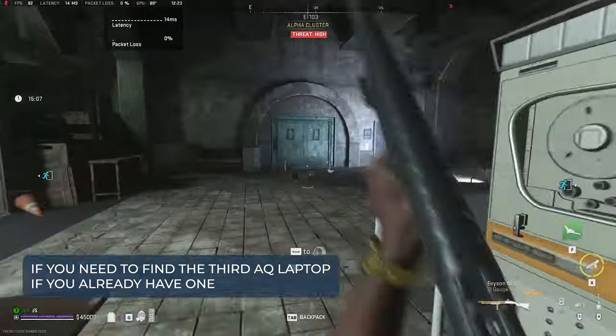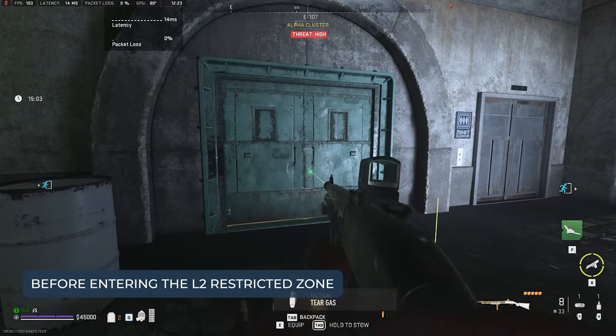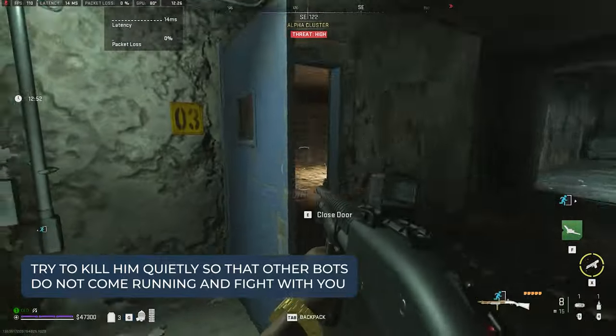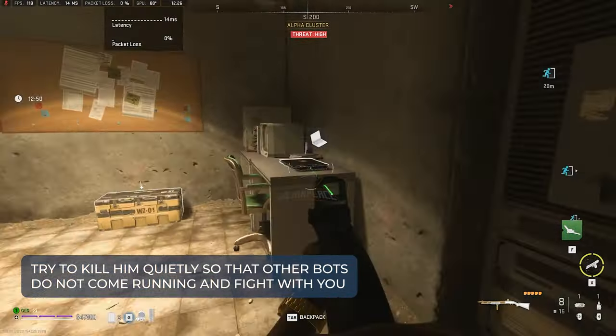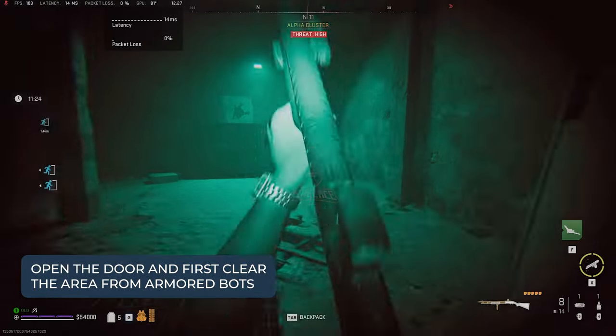If you already have one, skip this part to connect AQ laptops. Before entering the L2 restricted zone, one bot will be waiting for you. Try to kill him quietly so that other bots do not come running and fight with you. Open the door and first clear the area from armored bots.